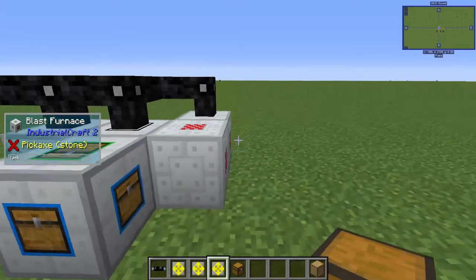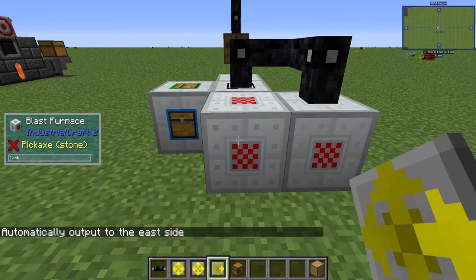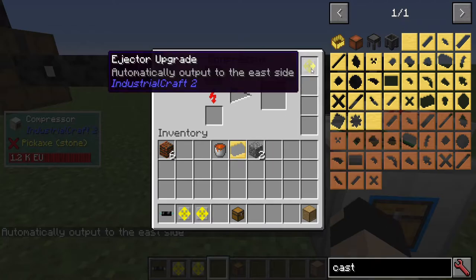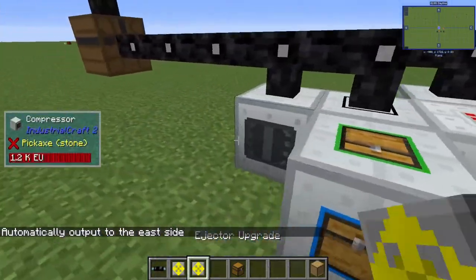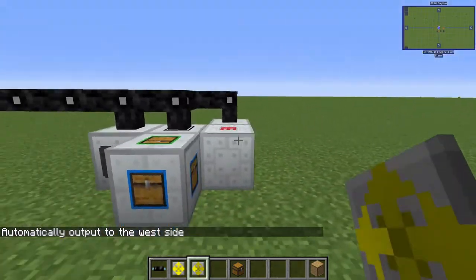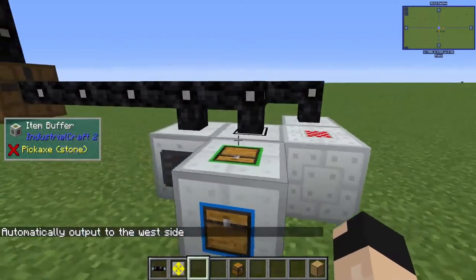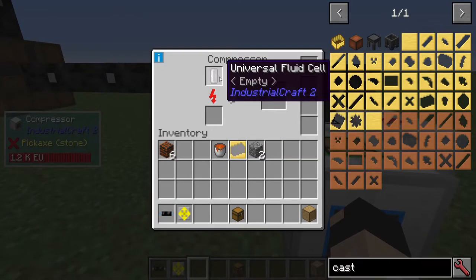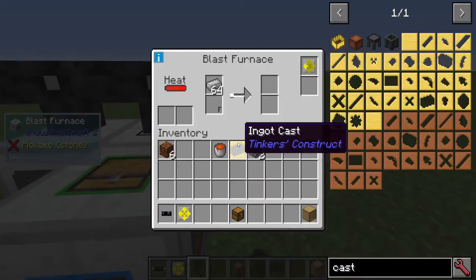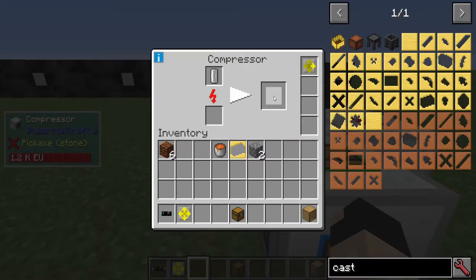What we're actually going to do at this point is set our ejector upgrades. If you shift right-click with an ejector upgrade, it says automatically output to the east side. We're going to want to throw that into your compressor. Then do the exact opposite - have an ejector upgrade set in your blast furnace to eject into the west side. What we'll see is now our universal fluid cell is going to start bouncing back and forth between the blast furnace and the compressor.